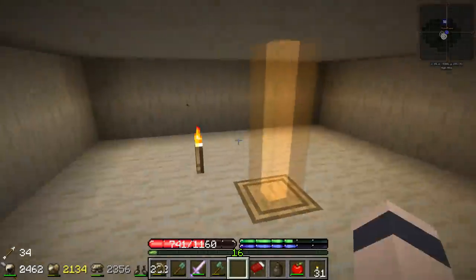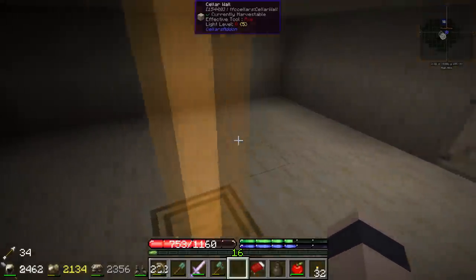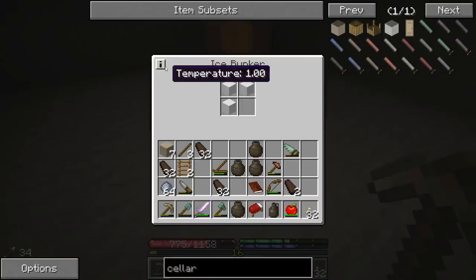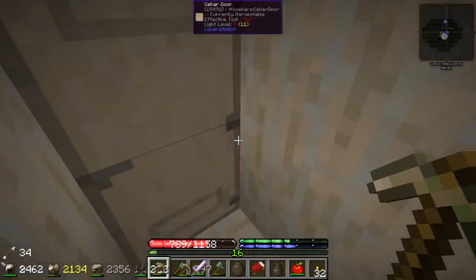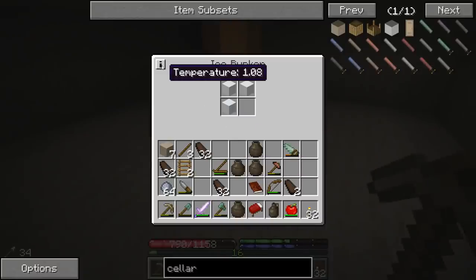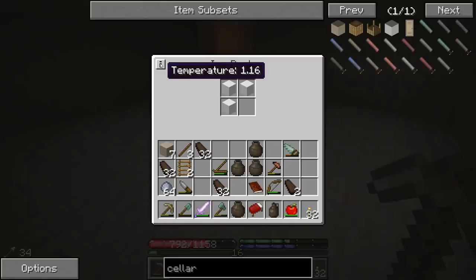Let's see what this thing has to say. Is it complete? A block prevents the cellar from working correctly - I think that might be the torch. Oh, it just activated, so it used up one of the ice blocks. It says the temperature is 1.00. If we open this - let's see what happens if we leave these both open, does that make this go up? Oh it is going up, it's 1.08 now, so we gotta make sure we leave the doors closed. It went down to 1.21 then 1.10. Cool, so I think that is working.